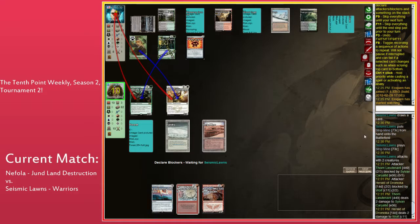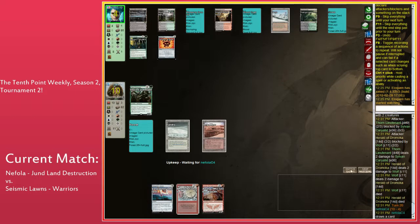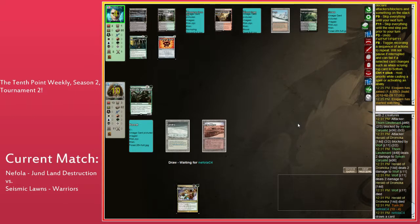Seismic Lons kind of bluffs an attack — you do it, you force a trade, you expect to draw stuff. Nephila had a ton of lands, drew a fetch land, played it, then elected to fetch immediately. But they were on an odd life total and their opponent was swinging in with a 2/2 — there was no reason to fetch. Fetching there took a turn off of their clock.